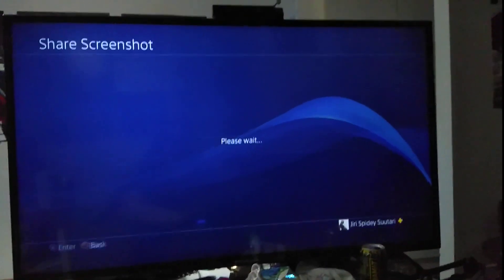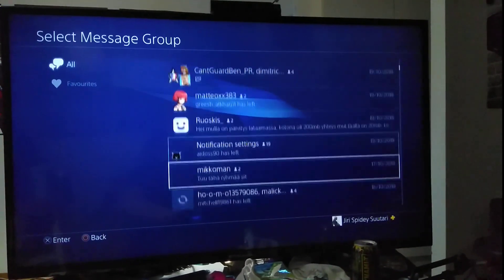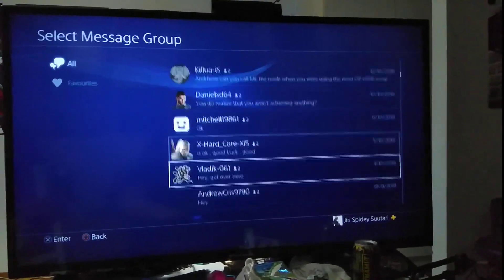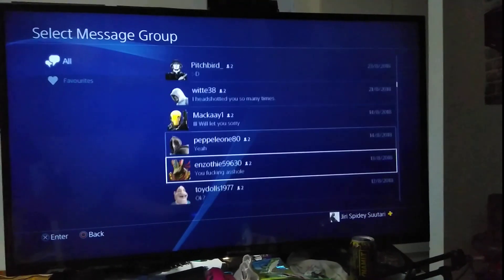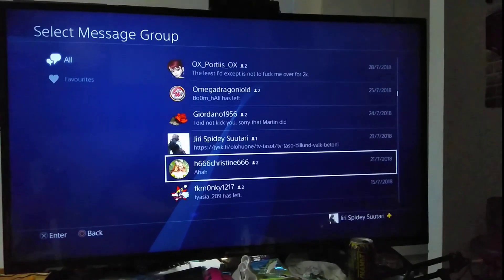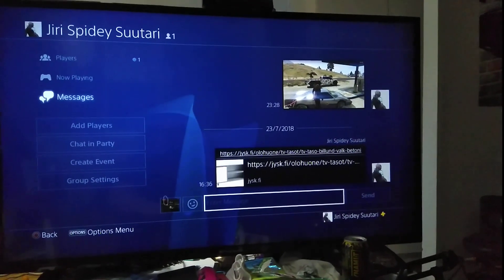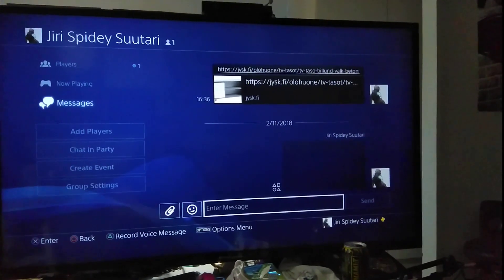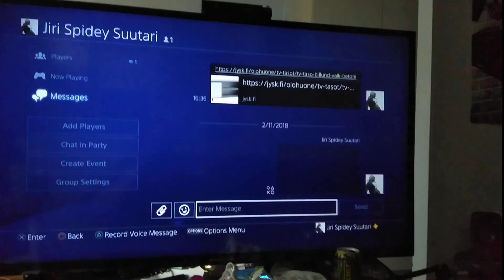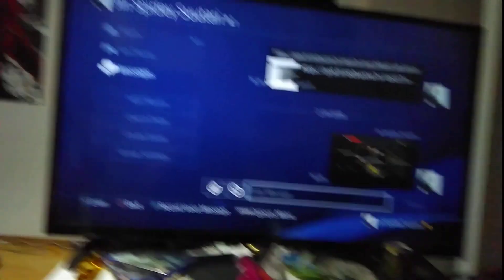And then I post it to myself — or just anything really. It doesn't really matter where you post it. There we go, just me posting it to myself. And now if I go on my phone, on my app, it'll have this image, and I can post it to Reddit.